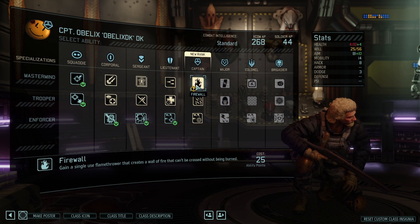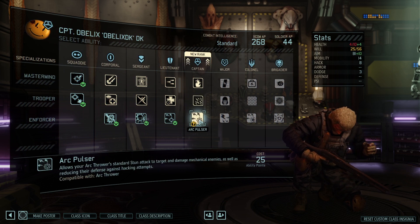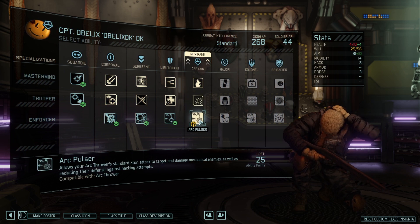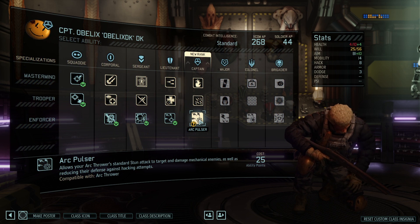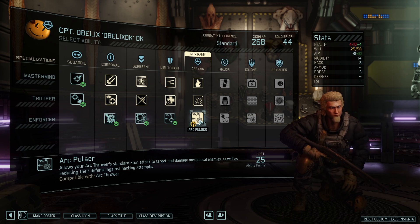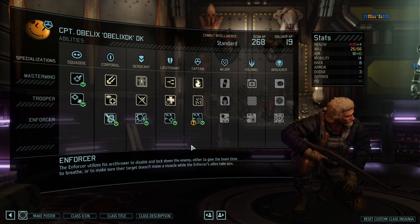For Obelix this next tier, we've got Firewall — single use flamethrower. Fire for Effect — guarantee a hit on all targets in your line of fire. Arc Pulsor — allows your Arc Thrower's standard stun attack to target and damage mechanical enemies as well. Let's take it, something to fight the robots with.